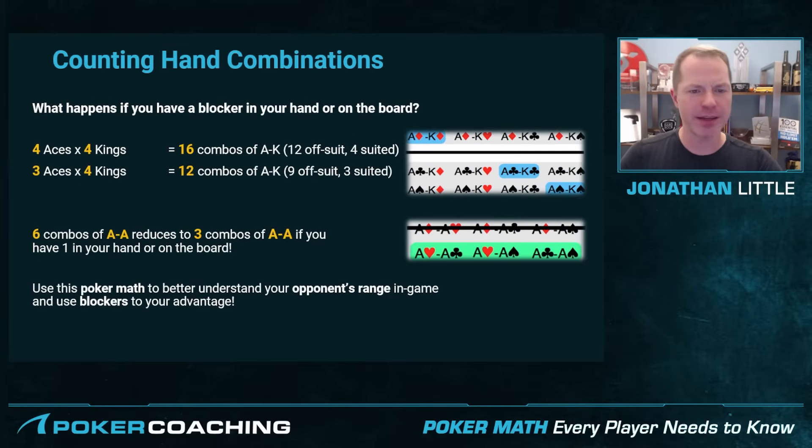The range that your opponent could potentially have changes based on the cards you know exist on the board or in your hand — those are referred to as blockers. For example, if all Aces and Kings are available, you have 4 times 4, which is 16. But if there's an Ace on the flop, say the Ace of Hearts, your opponent cannot have Ace of Hearts-King of Diamonds, Ace of Hearts-King of Hearts, Ace of Hearts-King of Clubs, or Ace of Hearts-King of Spades. So instead of having 16 potential combinations of Ace-King, they only have 12.